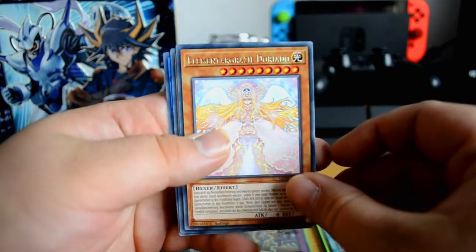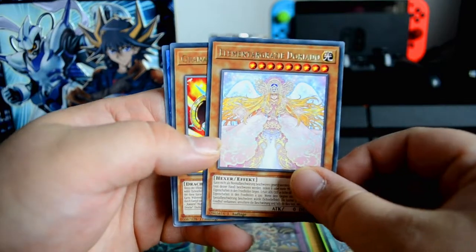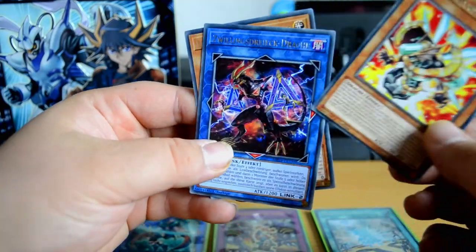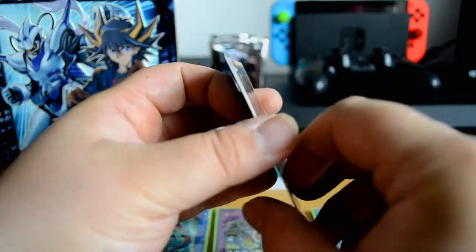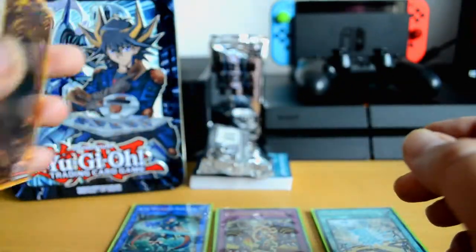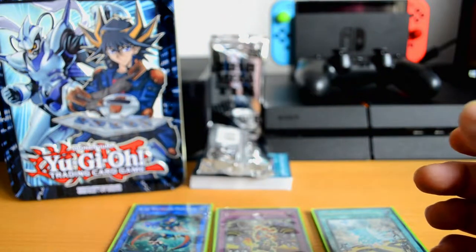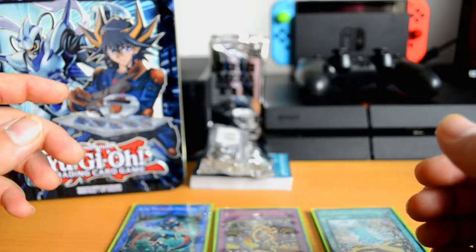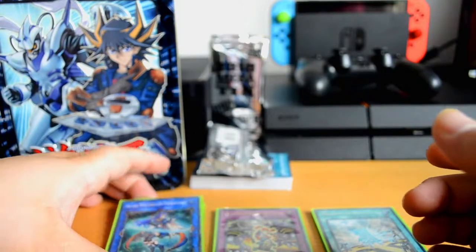Now let's go with the rare cards. First up we got the Amount of Grace Doriado, then we got Shell Rocket Dragon and Twin Triangle Dragon. I can already say guys, I got nothing really special with this box again — like the other one, didn't have much luck. The secret rares are all right, but nothing really that crazy.